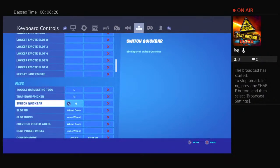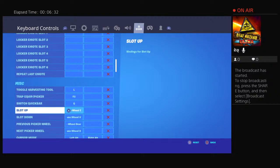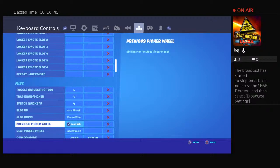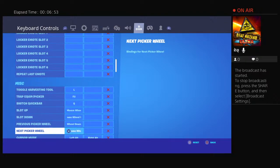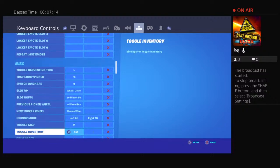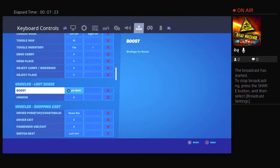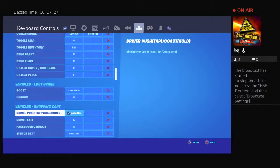Equip picker is F3, switch quickbars Q, slot up is mouse wheel up, slot down is mouse wheel down, cursor mode is left alt, toggle map M, toggle inventory tab, DBNO carry F, DBNO place F, object carry side grid F, object place F.